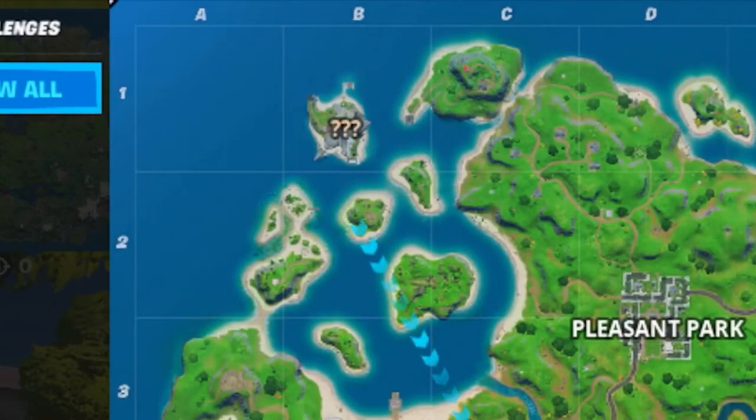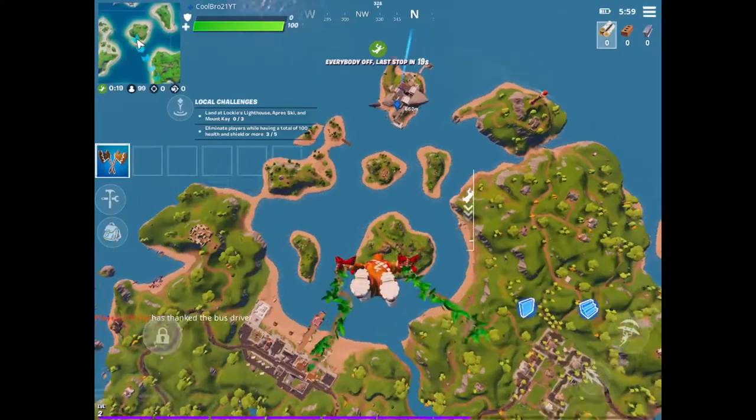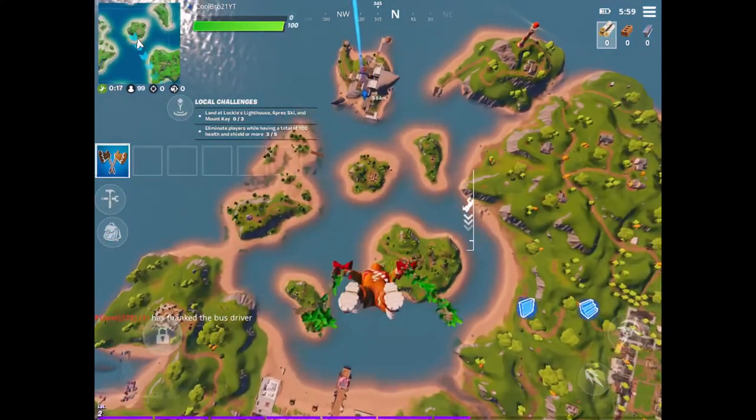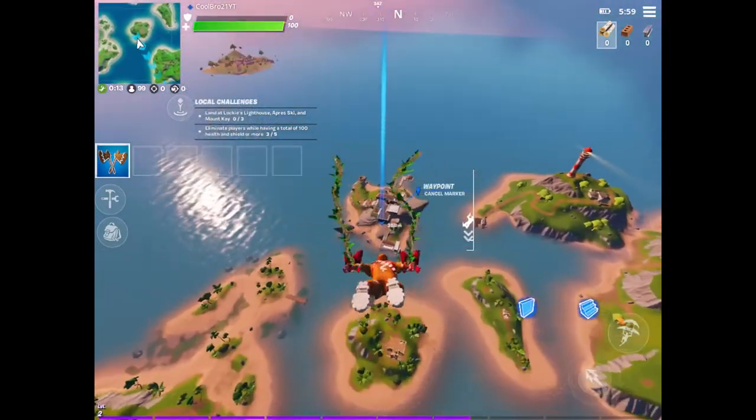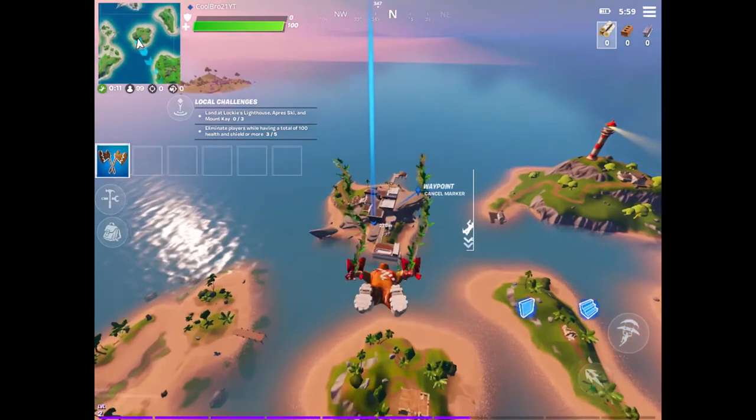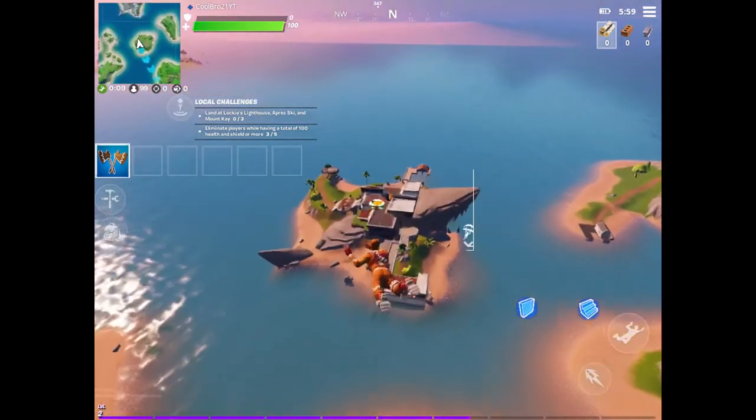I want to get some gameplay in and I really hope I can get a victory royale first try. So the first thing I want to do is land on all of these question marks on the map. Here's the first one — I'm not sure what it's gonna be. It looks like an island with a house on it.